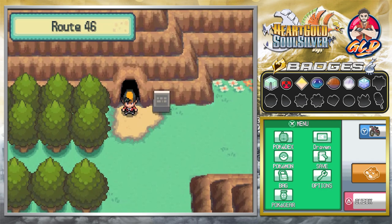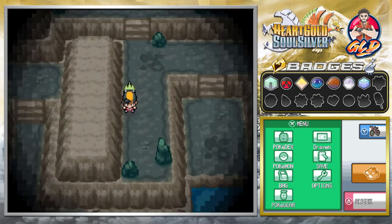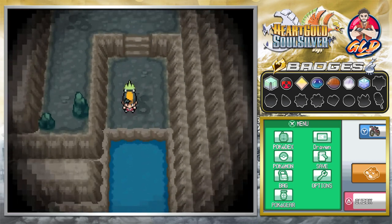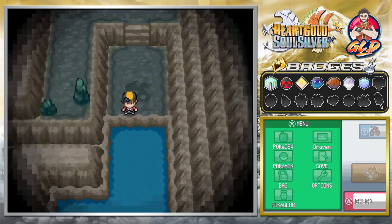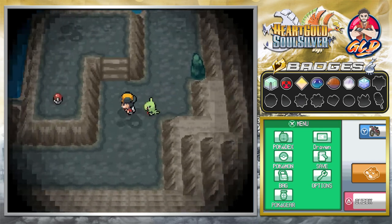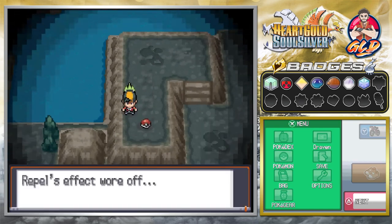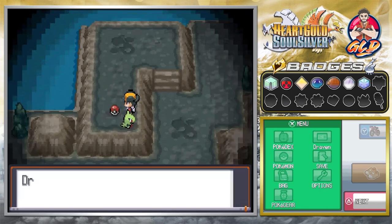This exit leads to Route 46, so I'm going to fast forward back to the beginning of the cave because there are still a few items left. Back at the same location near Blackthorn City — let's see what else we need to do. We found another item here and grabbed ourselves a Repel, and what we got is a Revive.